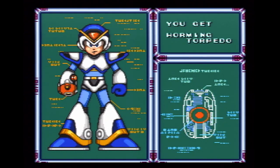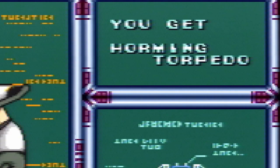Here's something funny: when you beat Launch Octopus, you'll get equipped with his weapon, the Homing Torpedo. Or rather, the "Horming Torpedo" — yeah, they spelled that wrong.